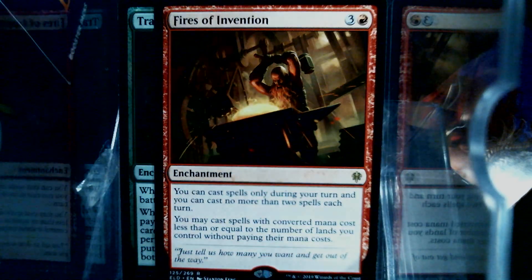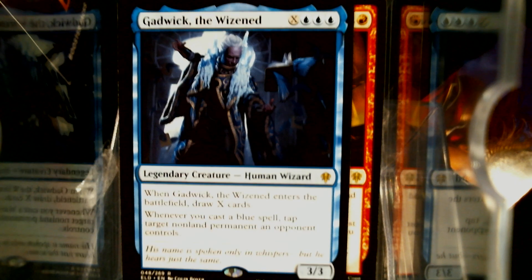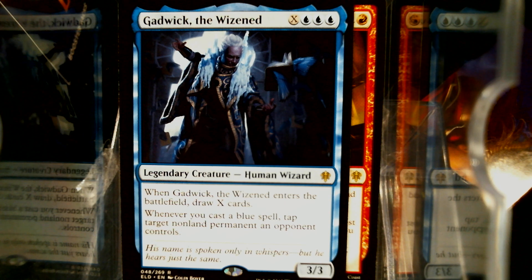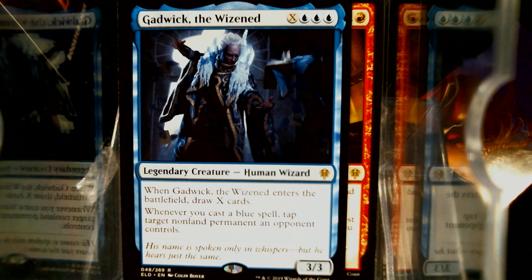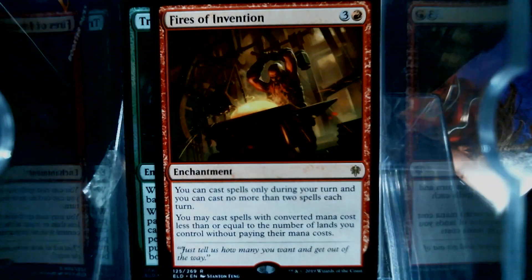We have Gadwick the Wisened. They had to actually do some rules changes to make this card work. Something about X — anywhere but the stack, X is zero. So when he enters the battlefield, X would be zero, and you'd draw zero cards regardless of how many mana you spent. So they actually had to update the rules to allow Gadwick to function. We're going to take him out and throw him over here with the Legends.